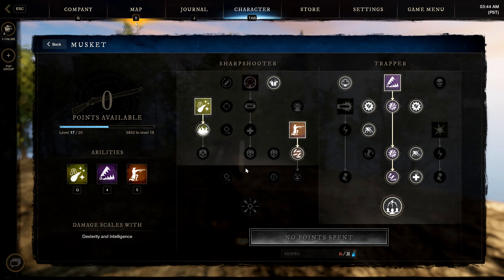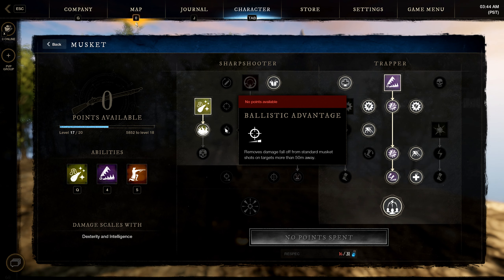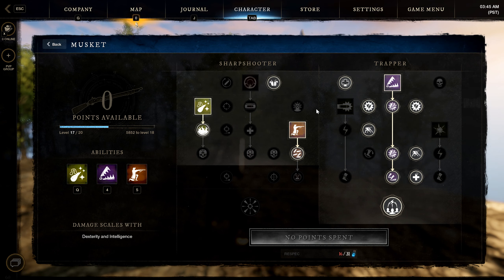For extra passives in the musket tree, I recommend Chronic Trauma — the one where you don't lose the falloff damage — and Empowering Headshot: on a successful headshot, gain empowerment increasing damage output by 10% for five seconds. Both are very useful.